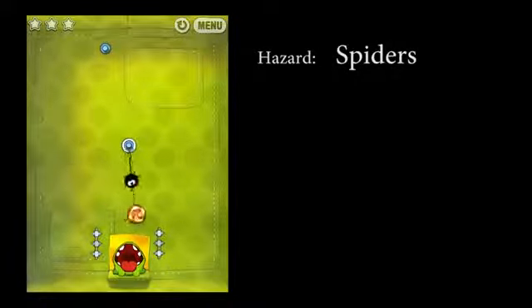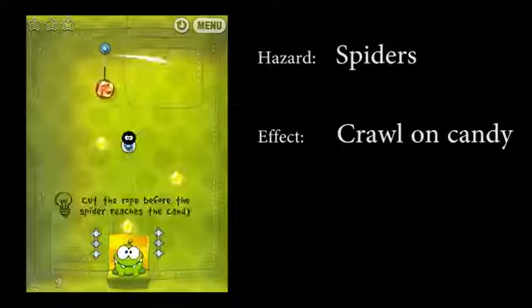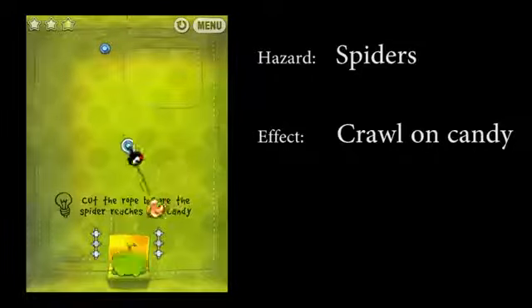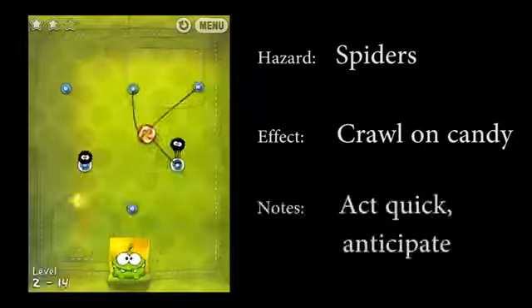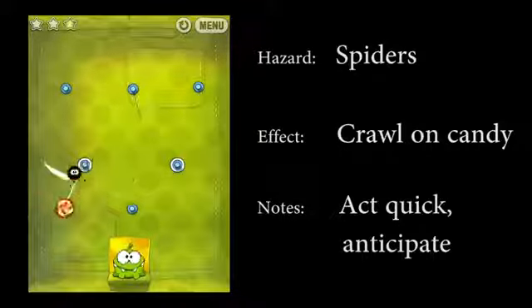Spiders, on the other hand, you have to handle quick. Once you become attached to a rope with a spider attached, it will begin crawling towards the candy, and you'll have to sever yourself from that rope before the spider gets to you. These little buggers can be rather frustrating, so try to know what you're going to do before you become attached to one of their ropes.